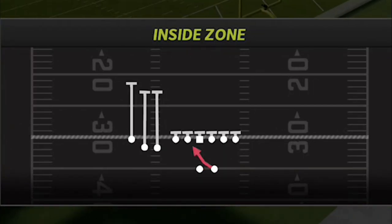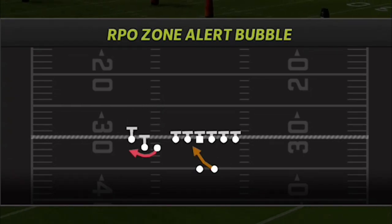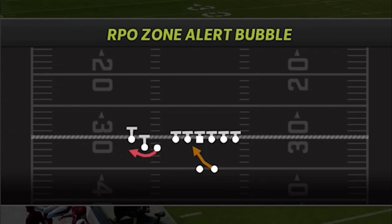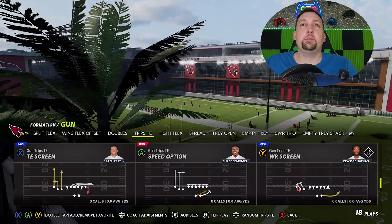You also have a typical inside zone, a halfback counter — which isn't very common and is also a very good play — and an RPO zone alert bubble if you like to run bubble plays. We'll go ahead and pick the first play, which is going to be the speed option. On the defensive side, we're just going to go with random 3-4.